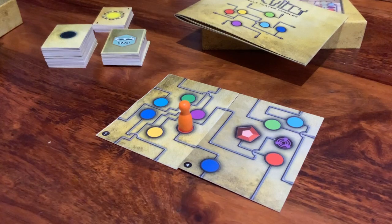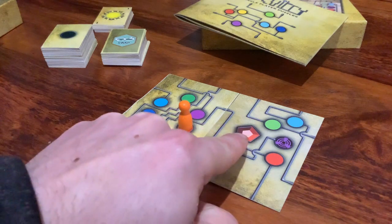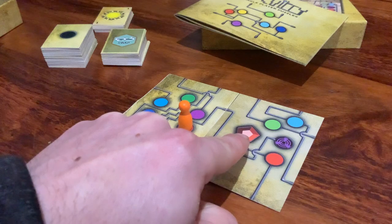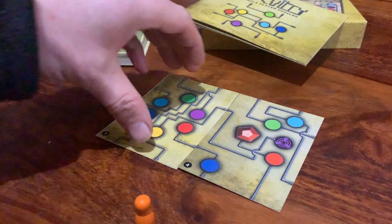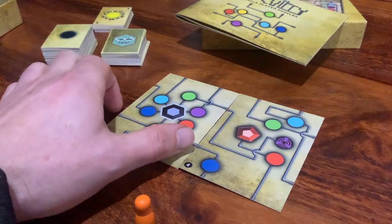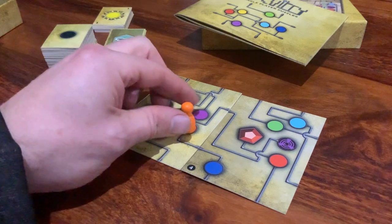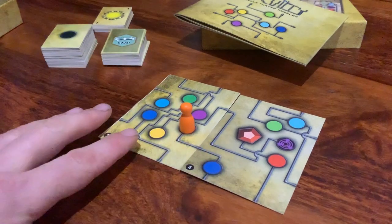Okay so this is going to be a sort of playthrough of how to solve one of the puzzles. This is the first puzzle in the single player puzzle booklet where you've got to get your orange pawn to the orange charge point and then back to the black master node to deliver some charge. So I'm just going to have a quick think here and see what I can come up with.